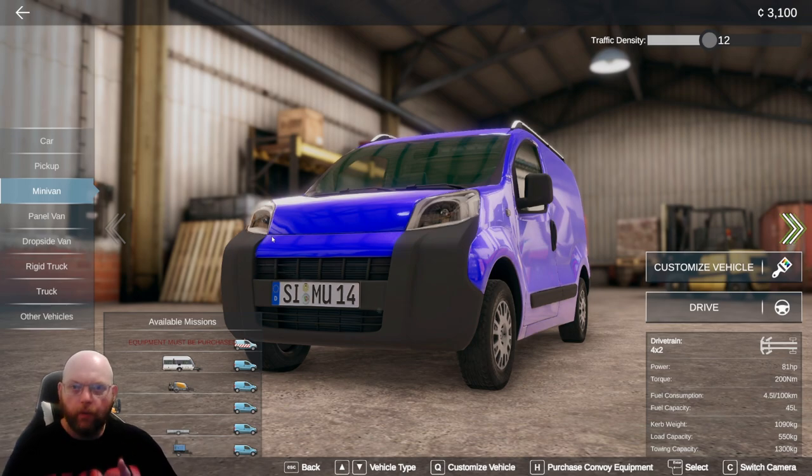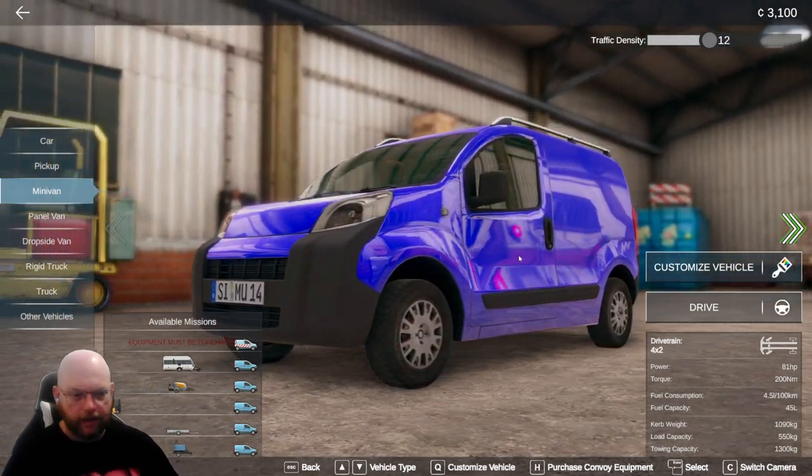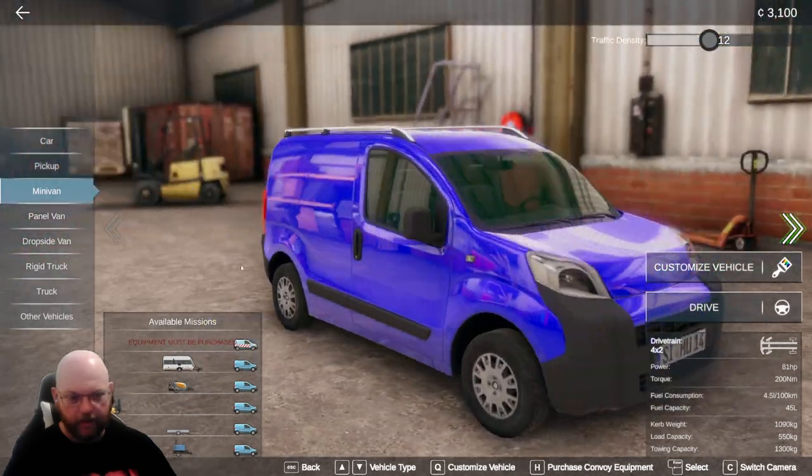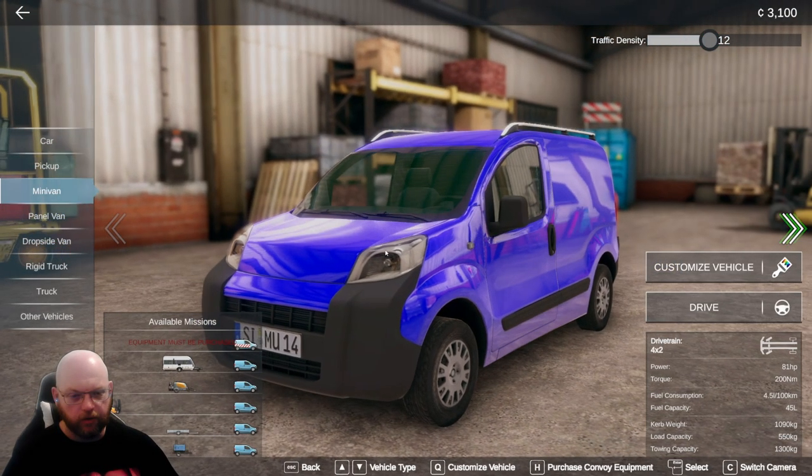When we come in you start with 12 grand, and you have to buy a vehicle. We've spent 8,900, which is why we've got 3,100 left, on getting our little VW van here. We've given it a paint job, spruced it up a little bit inside — this is pretty much the first vehicle you have to start with.